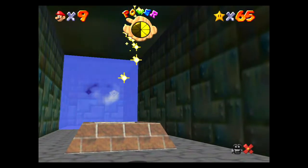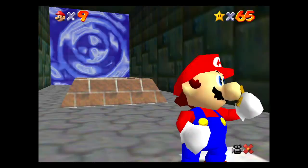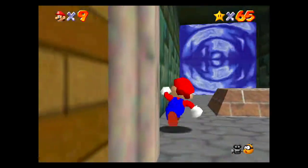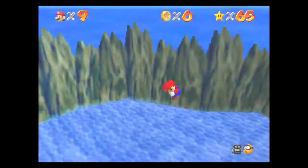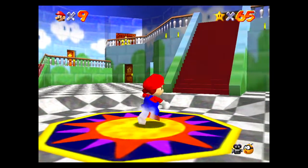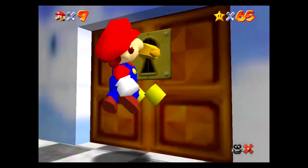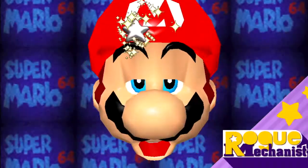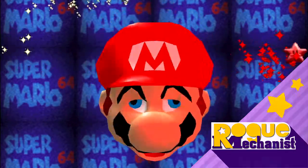But we did it — we beat Bowser a second time, in the fire sea. And now we can actually use the key somewhere else, but we want to get this last red coin mission. Maybe I don't want to though. We'll have to get the hundred coins, and that'll just be a good time to do that. So we can now actually enter this area. See you next time.